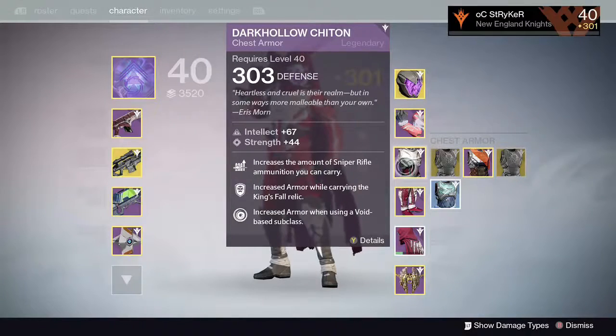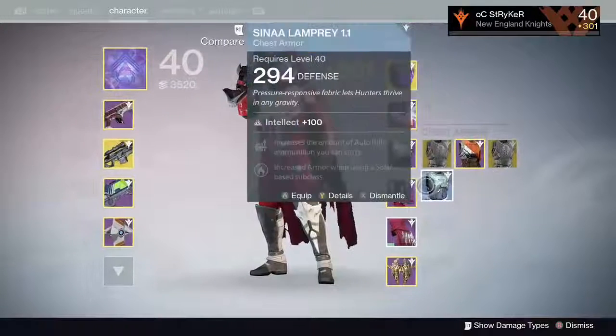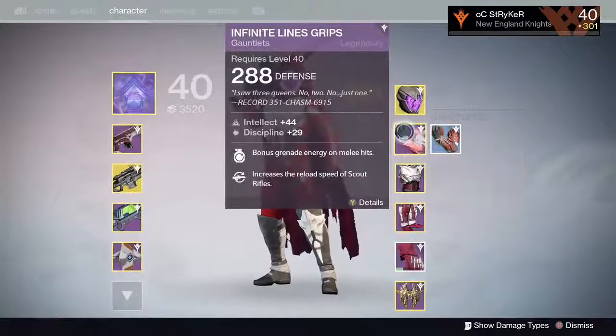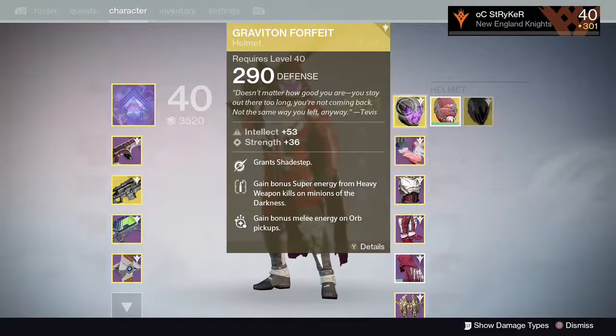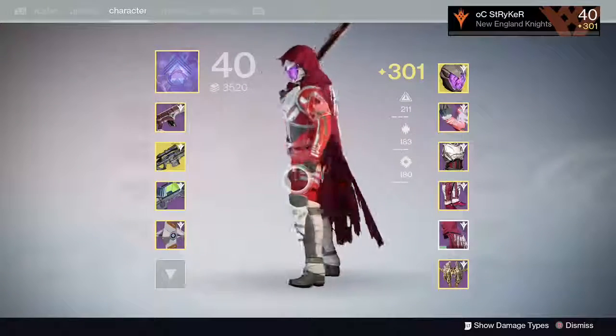Increased armor when using a Void subclass. Down here I just got some Alpha Lupi — for some reason that's all I get are exotic chest engrams, 294. Saving that probably for my Warlock. I have some lame gloves — this game does not like me when it comes to gloves. Infinite Lines, 288 defense only. Fully upgraded they'll be around 303. Increases melee hits and reload speed of scout rifles — pretty decent, but only 288 defense. Then the Graviton Forfeit — I have a video covering that item as well. It rolled Intellect and Strength, which grants Shade Step. I can use Nightstalker and Shade Step all at once, which is phenomenal.